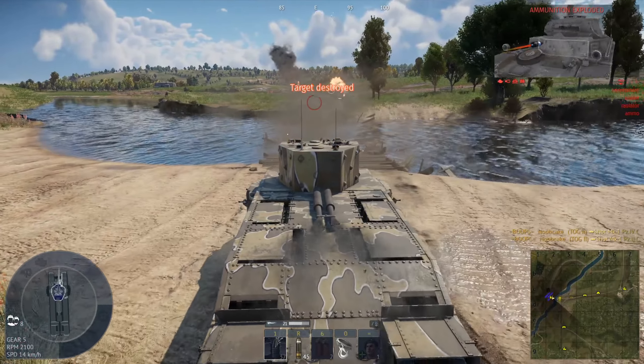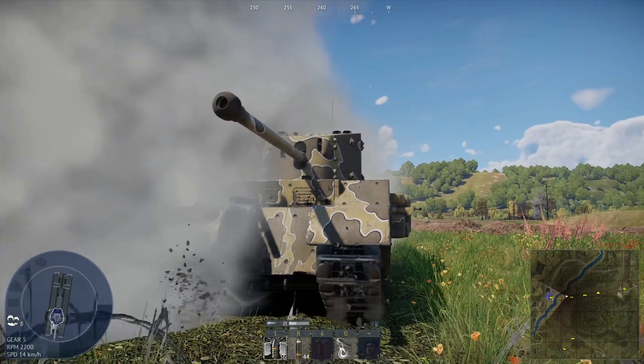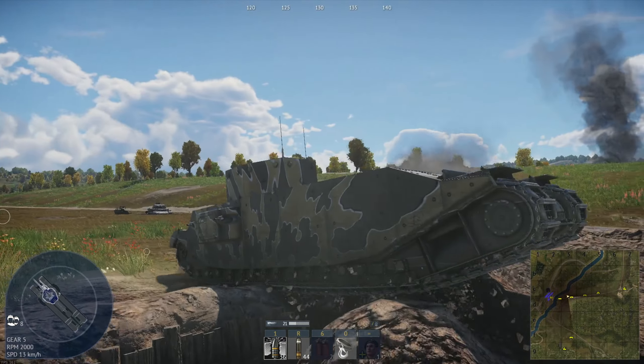Its hull armour in the front is 101mm but should be 114, 76mm on the side, and 19mm in the rear. Its turret armour is 127mm in the front, 89mm on the sides, and 89mm in the rear.